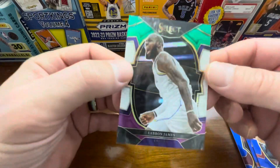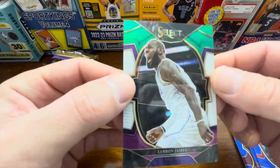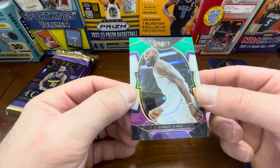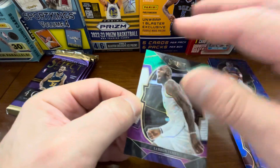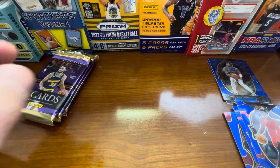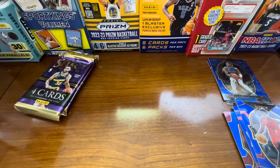And that's awesome — that is a blue, white, and purple LeBron, and I believe this is the concourse prism. That is a beautiful card. I pulled the courtside of this a couple of years ago. Looks pretty good, just a little bit of fuzzies on the edges, but that's not too bad. If you're going to pull one of the top guys in one of those variations, that is the one that you're going to want to pull — LeBron being one of those.